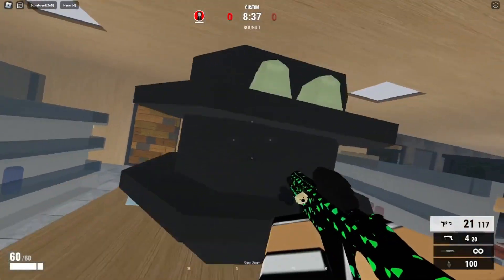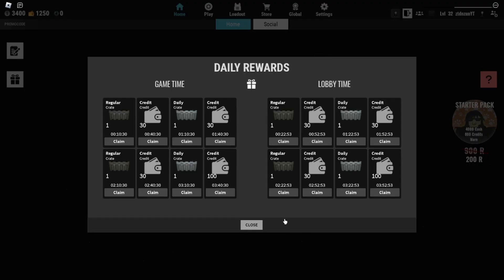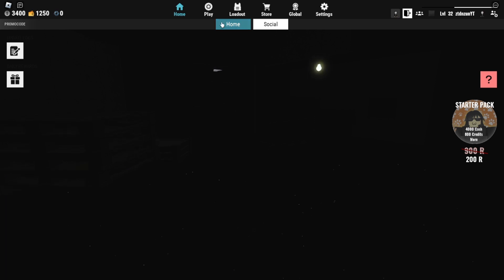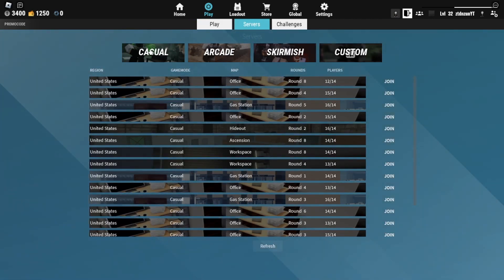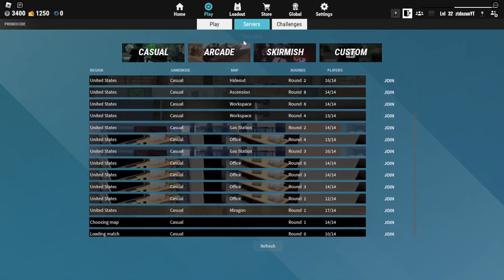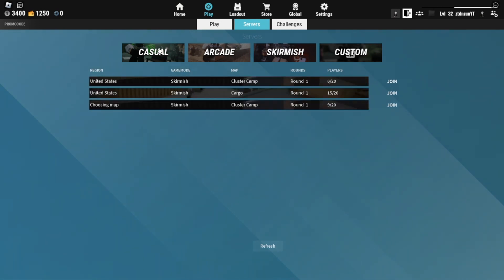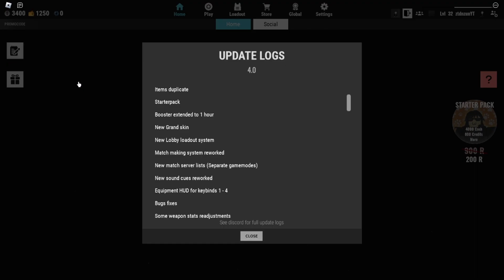Now I'm going to show you a couple things they added to the actual UI. They have a server browser now — so instead of just going to play casual, you can go to Servers and choose between Casual, Arcade, or Scrimmage. In Casual you can see all the casual games and filter by ones that just started. I thought this was a really neat idea — instead of getting loaded into a random casual map, you can choose which map you want. Each mode is dedicated to its own section, so you don't have to look around.